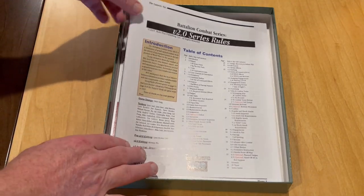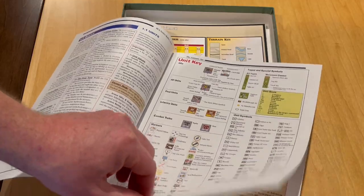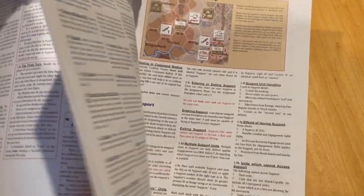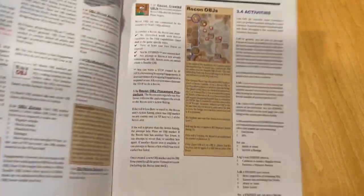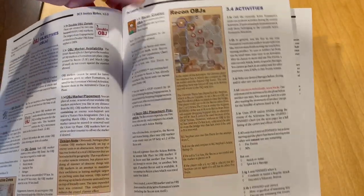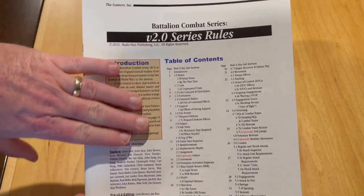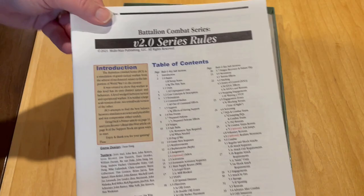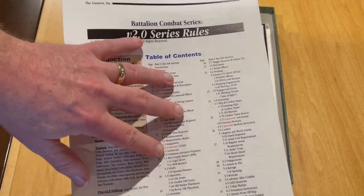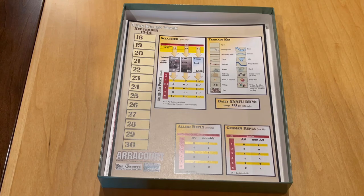Continuing on in the box, we have next up the version 2.0 series rules. This is the excellent rulebook that is version 2.0 — in full color throughout on a glossy paper. This should be the exact same rulebook we've seen in the last couple of games. This is one of the better rulebooks I have seen, period. They really went back after version 1.0, listened to feedback, and have done an excellent job of making this rather unique and innovative system a lot easier to understand.